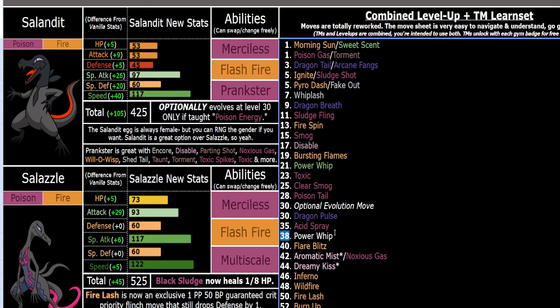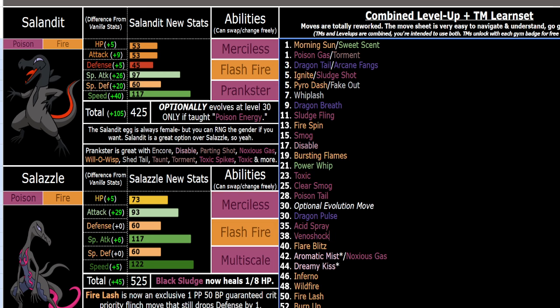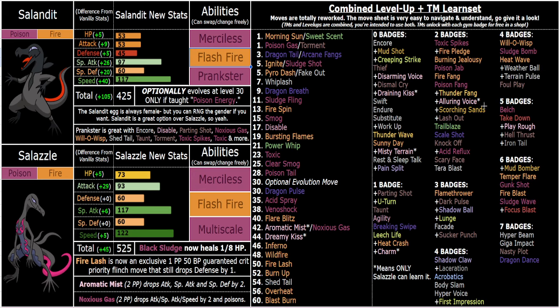Throwing Venishok on at level 38 — honestly it's pretty generous, it should probably be a bit later, but I'll let it cook. So Venishok has 70 power right now, but I might have to rebalance it back down to 65, because T-Spike is so easy to get off first against the AI. It's not like competitive — there's no hazard control. You just get the T-Spike and it stays the whole match. So you're basically getting a free 140 power move on the entire team, as long as they're not absorbing or immune to T-Spikes.